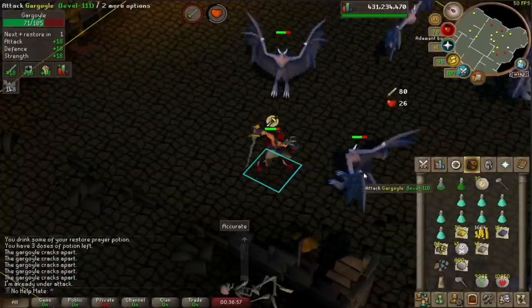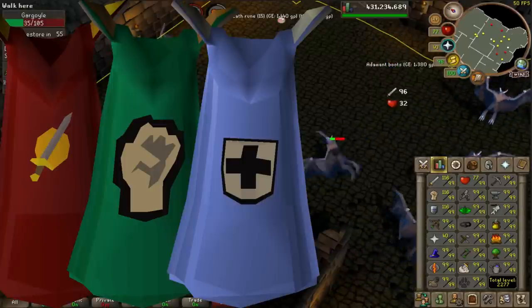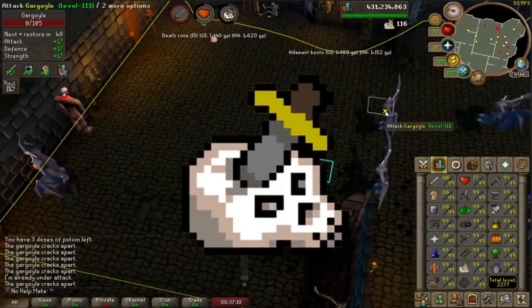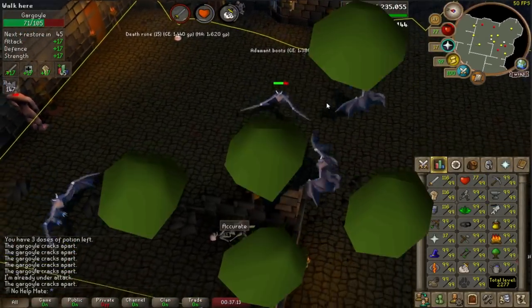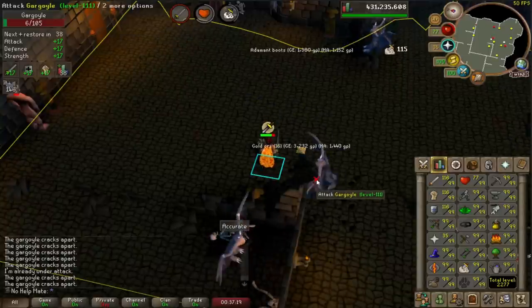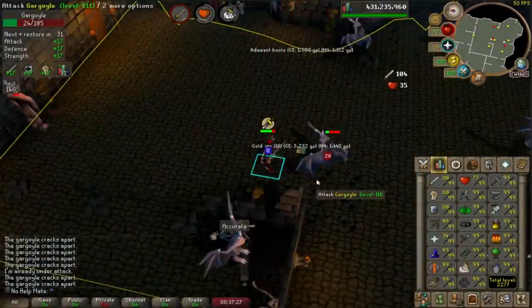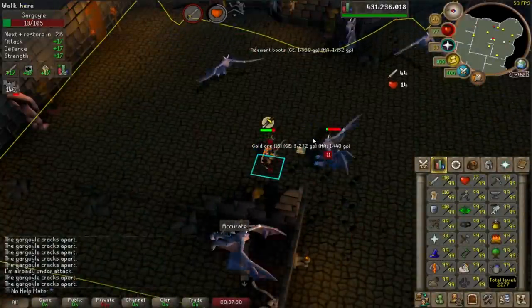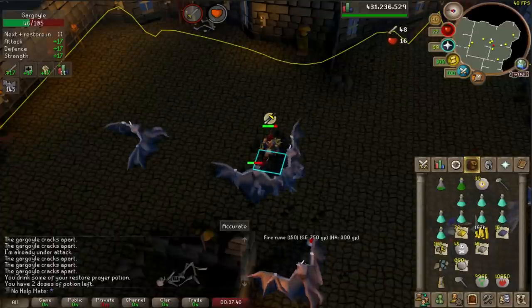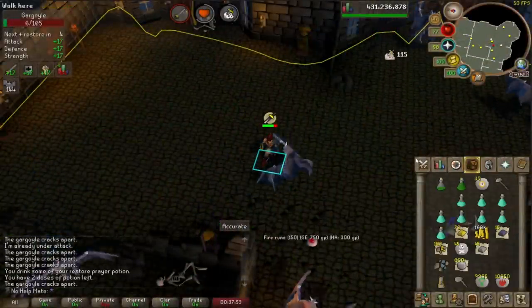For all of the combat skills — attack, strength, defense, HP, range, and magic — I just recommend that you do slayer. Do as much slayer as possible. Slayer will get you so many cool drops like seeds, alchables, runes, and tons of different equipment useful for your account. Even just things like banshees at very low levels will give you pure essence which you can use for runecrafting. I tried to stay away from things like the Nightmare Zone or AFK rock crabs or sand crabs and do as much slayer as I possibly could for all of my combat styles.